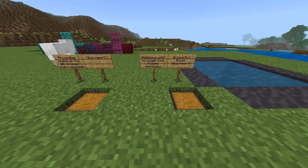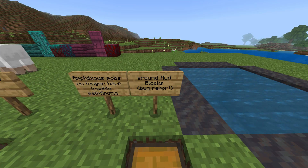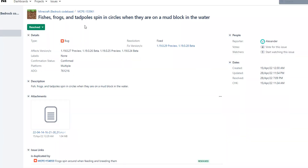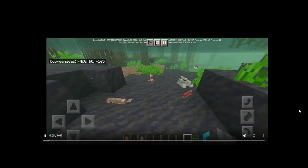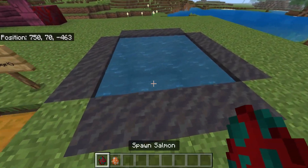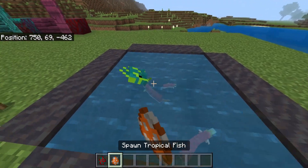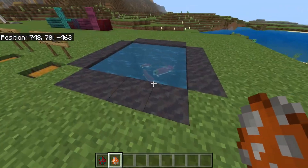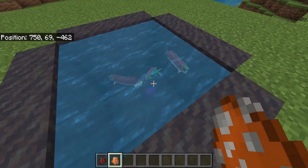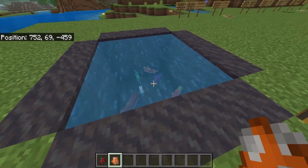Amphibious mobs no longer have trouble pathfinding around mud blocks. Fish, frogs, and tadpoles used to spin in a circle when they're on mud blocks. They were really dizzy, but it's been fixed today. A big salmon can swim in there happily now, without any problems. Same with frogs and tadpoles. Although they do spin a little bit, they're no longer as confused as before.